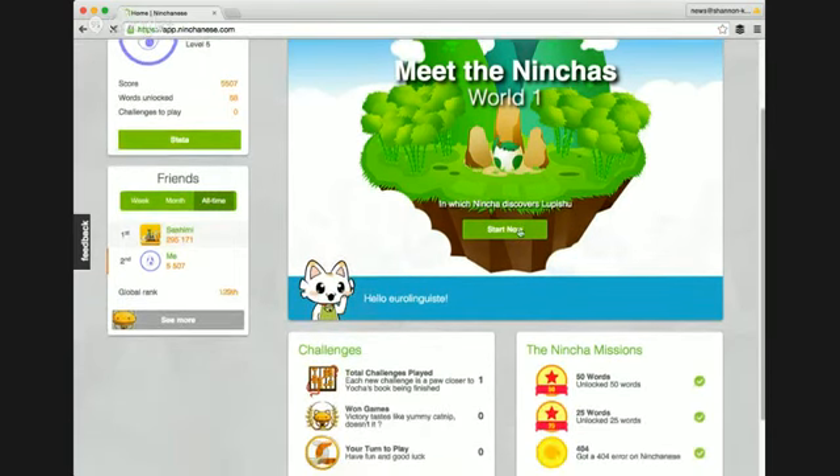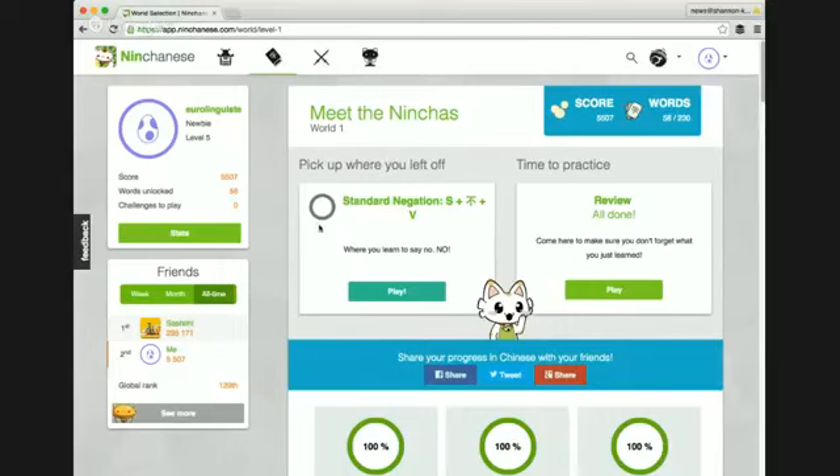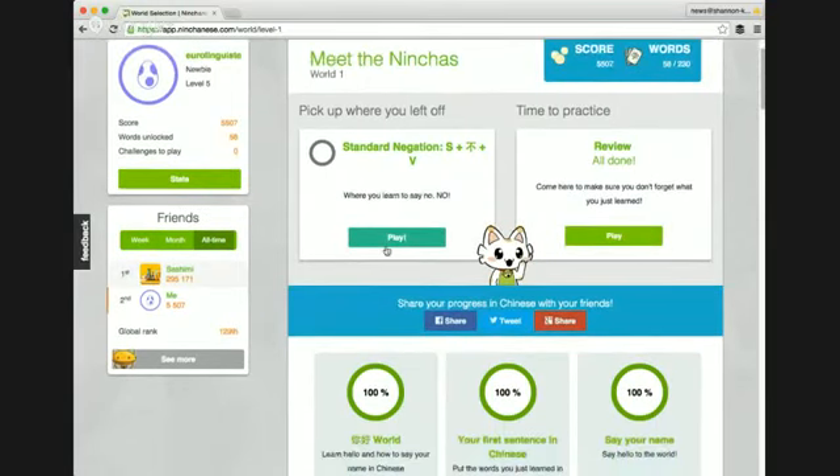In this window you can see how many words I've unlocked and what my score is. There's a nice little option at the top to pick up where I left off, and over here there's an option to review. I've finished my review so there's nothing to do here, but I'm going to scroll down so you can see what the interface looks like.